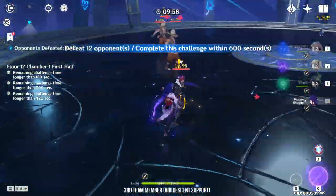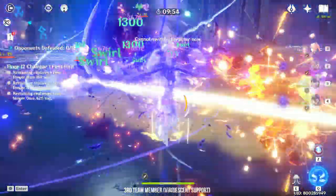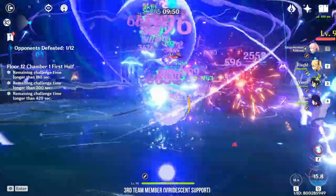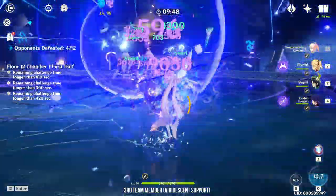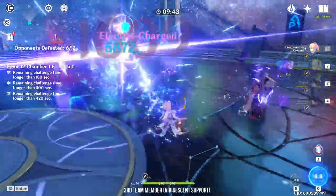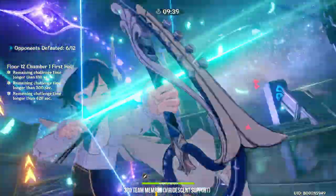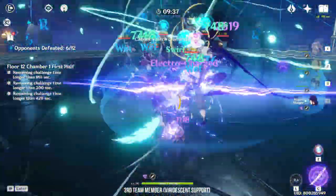If you are playing an Electro Charge team, fighting multiple enemies is where the team is strongest. Pair this with Venti and you can clear Spiral Abyss even with 100 enemies, no problem. However, I'm going to admit, Electro Charge isn't that great if you are fighting single targets — the lightning doesn't bounce around and there is no crowd for you to control. This is why Electro Charge teams are not good against World Bosses or Spiral Abyss with only one boss.